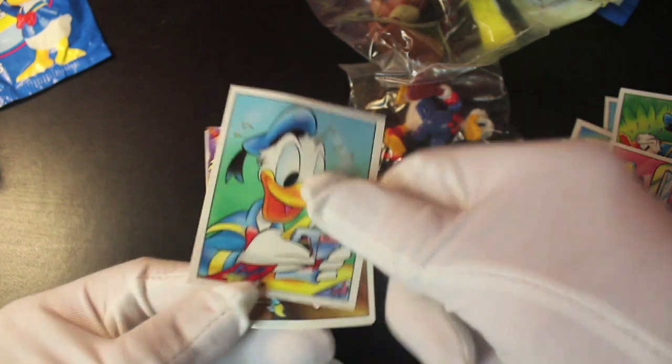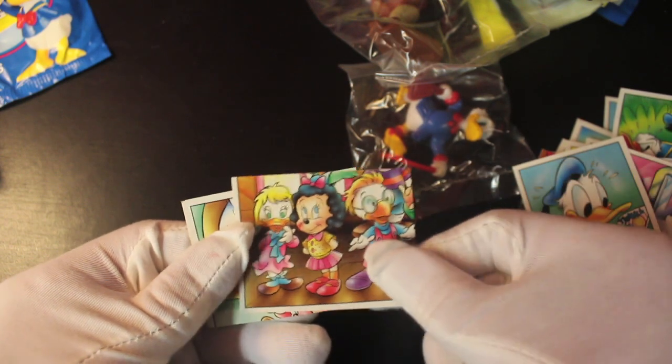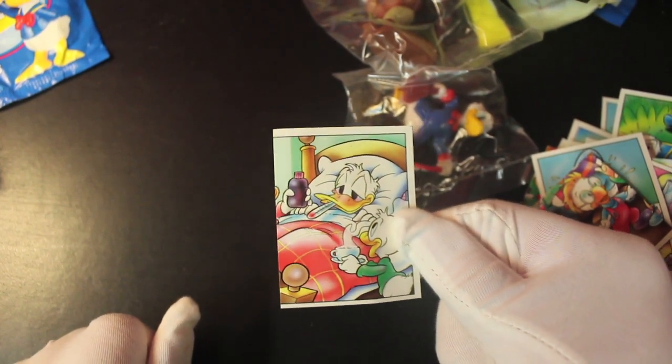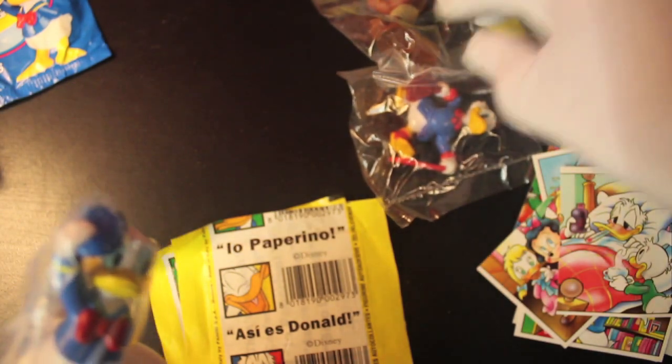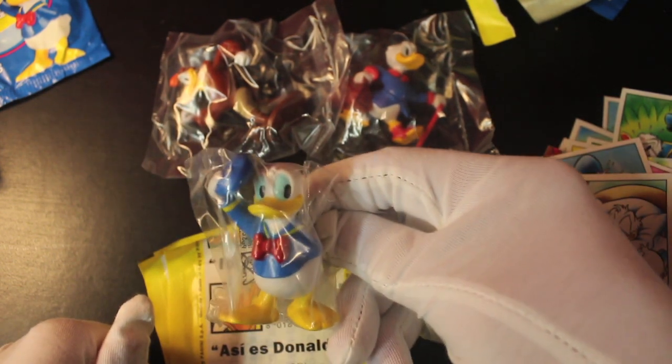Donald is obsessed with books in one sticker, then he's reading them himself. Let's keep going — there are some characters I don't know the names of, probably from DuckTales. One shows Donald looking unwell — bless him, they're looking after him at least. What's in that bottle though? Let's keep opening. Who are we going to get next? It's the man himself — Donald, tipping his hat to us. There he is!